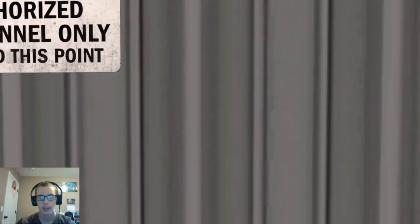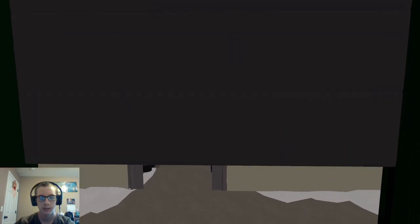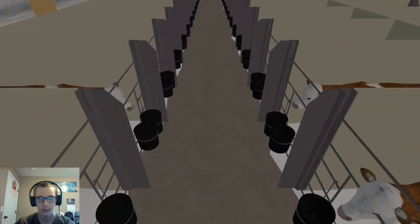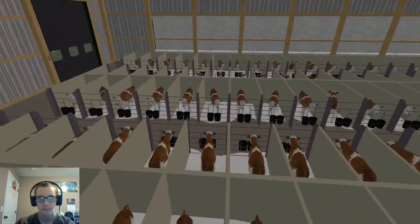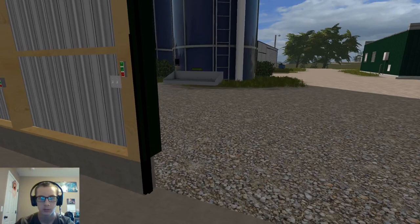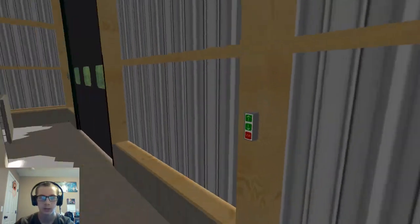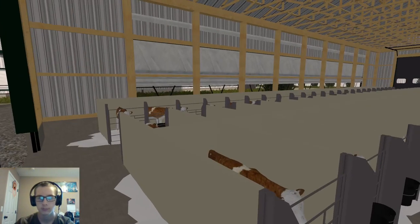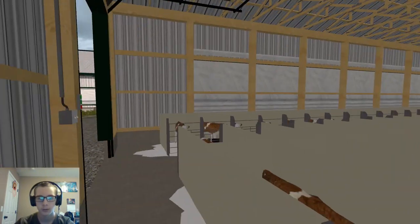Over here we got a calf barn. Evidently its straw texture is missing. Same in this building — there's a light switch and then you can open the sides. But we're going to leave everything shut for now.